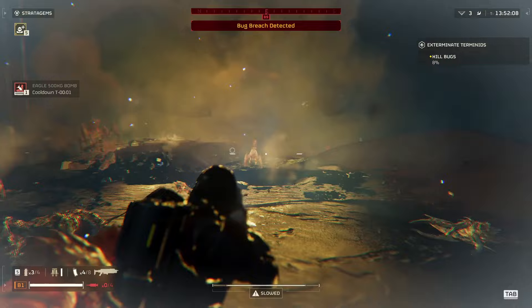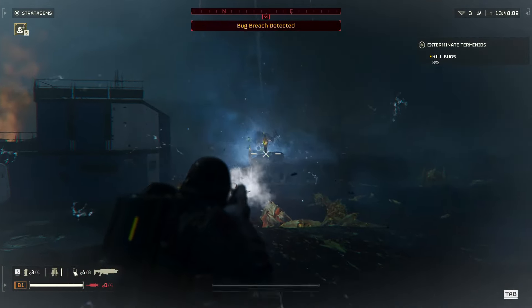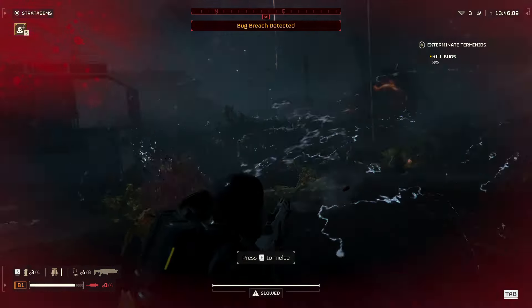In addition to that, I also bring the 500kg eagle, because the EMS will slow the enemies down and they will be concentrated in one area, making them a perfect target.